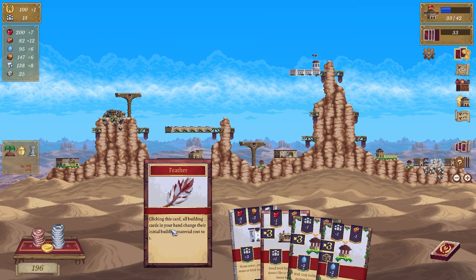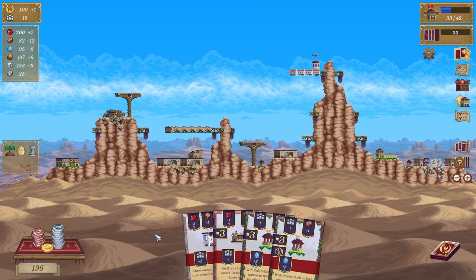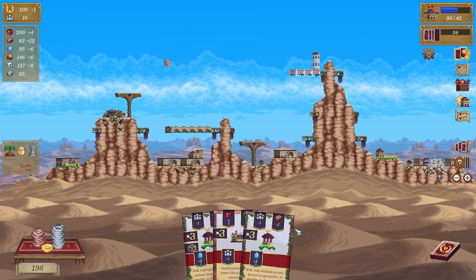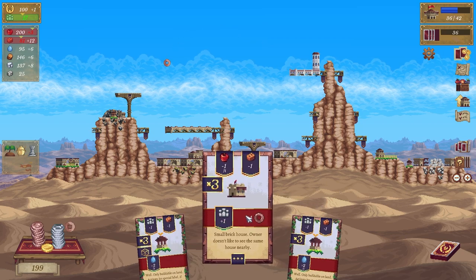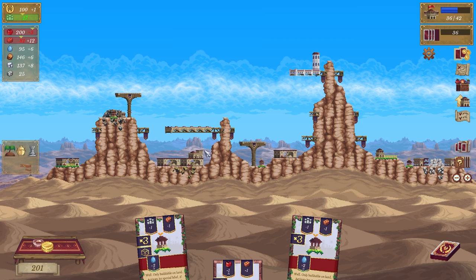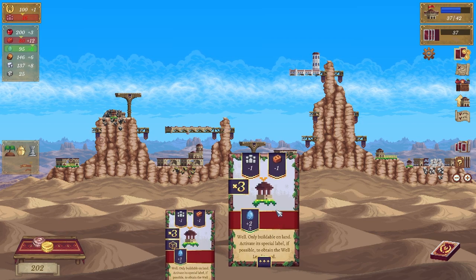All buildings in your hand change their initial cost to one — cool. So this one would be great, it'll go up and over to this side. And then the well — what's the well gonna do? Let's discard one.